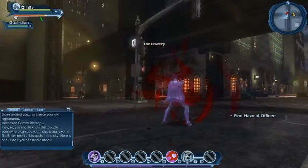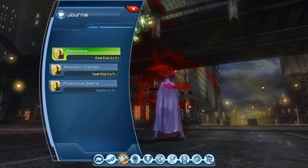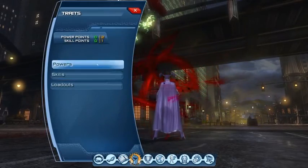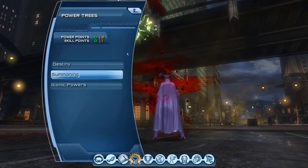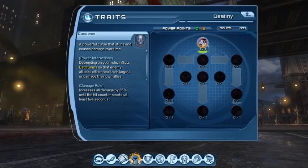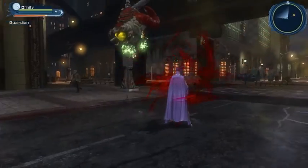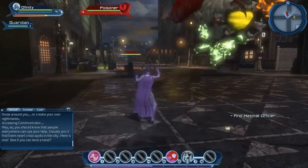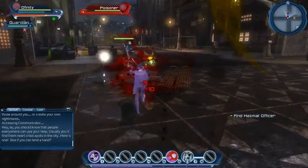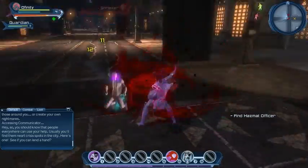I used my new ability just then. Let's take a look at it — going into Powers, then Destiny. I've got Condemn here: a powerful curse that stuns and causes damage over time, and depending on your role it also inflicts 'bad karma' so that enemy attacks either heal their targets or damage their own allies. It's a reversal mechanic. It's on hotbar slot one and has quite a range on it. The cooldown is very fast so we can use it multiple times.